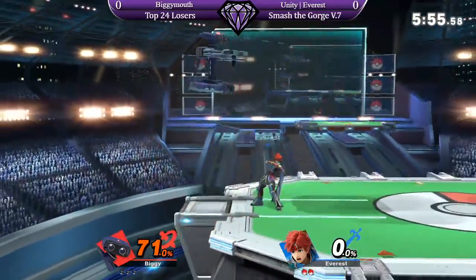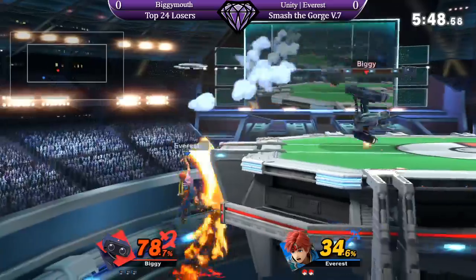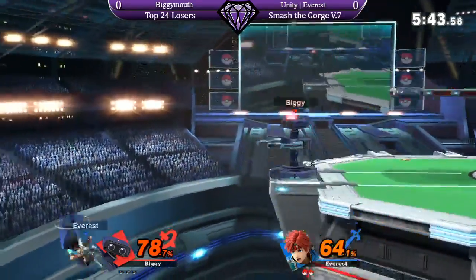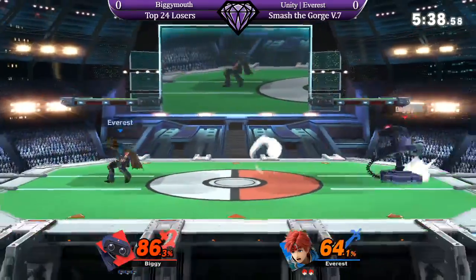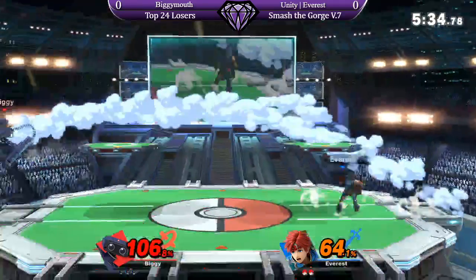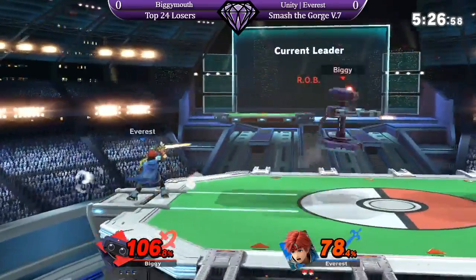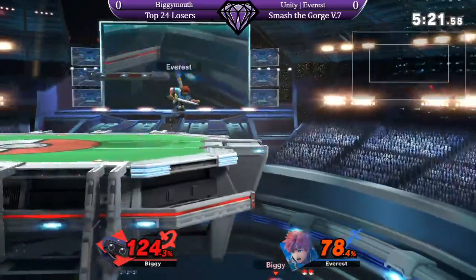So what does Everest need to do to turn this around? I think Everest is just going to need to play a little bit more patient. He's just kind of jumping up and down in place and eating a lot of down B and neutral B from Rob. One thing Rob definitely punishes is players who jump — the Nair hitbox is so large that a bad jump is always going to get caught. See right there, he ran under the Nair and went behind it and was able to get a back air. It's such a deadly tool now, it feels so much more consistent.